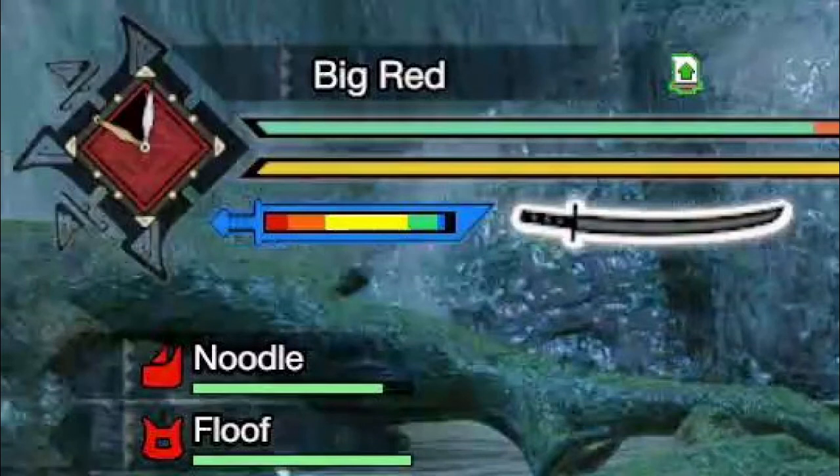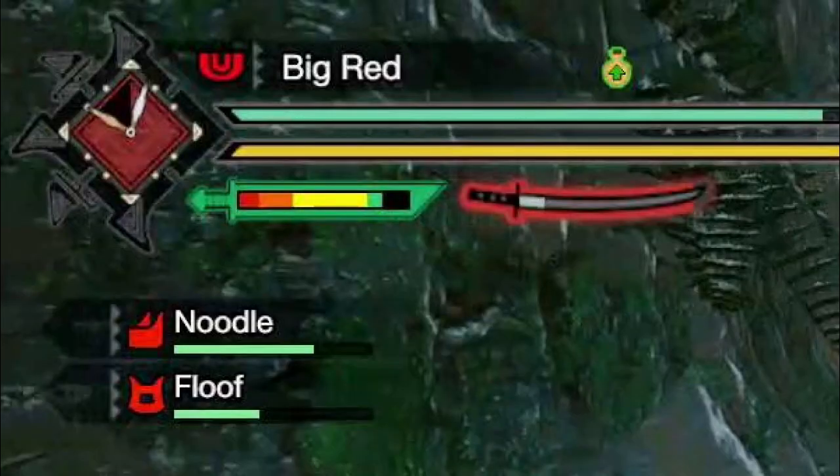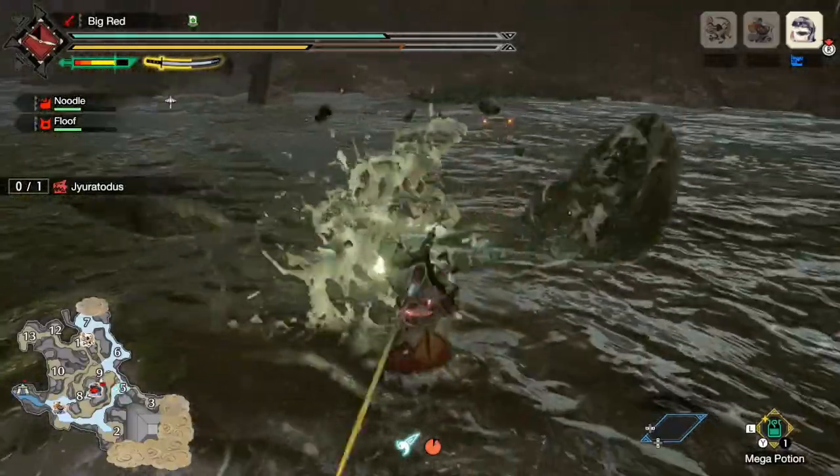There is white, which is the weakest and is the first color you get. Next up is yellow, which is the second strongest. And lastly, there is red, which is the strongest out of all the colors — this is when the sword is at its strongest. Now that you know the basics of how the weapon works, we can jump into the game plan itself.